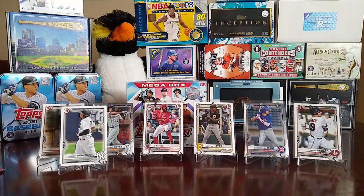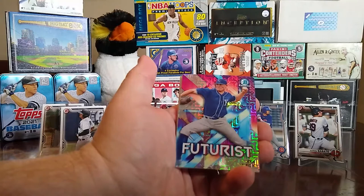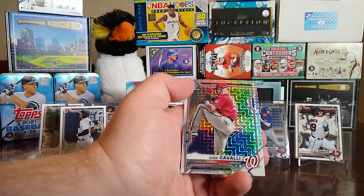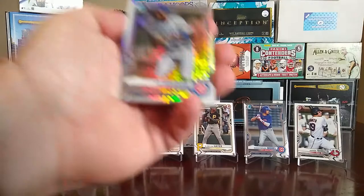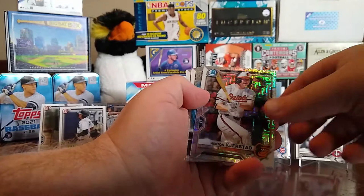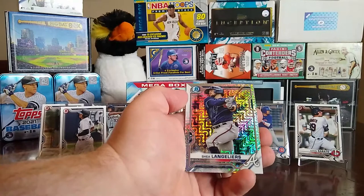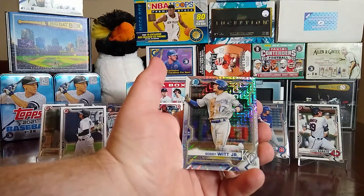Let's go ahead and open the megabox exclusive chrome packs — five exclusive chrome cards each. They're kind of like the mojo cards. First pack: Adley Rutschman, Tyler Soderstrom, a futurist card — that's Asa Lacy, Brett Baty, and Kade Cavalli. Second chrome pack: Ed Howard, Heston Kjerstad, a Rookie of the Year card of Jazz Chisholm, Shea Langeliers, and a Bobby Witt Jr. — I believe this is going to be a good one right there. Let's put that up there.